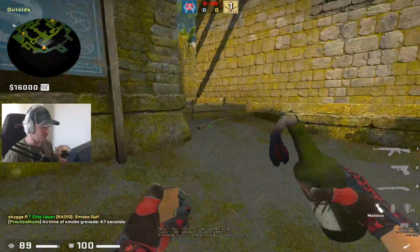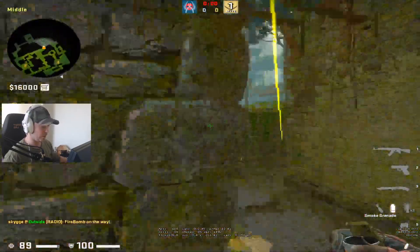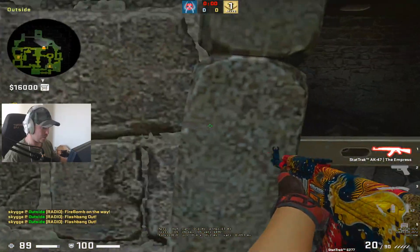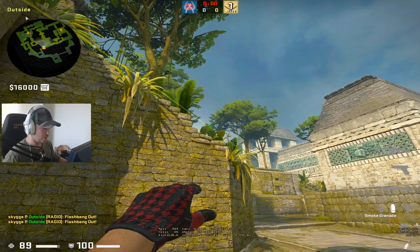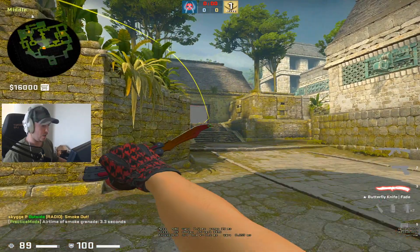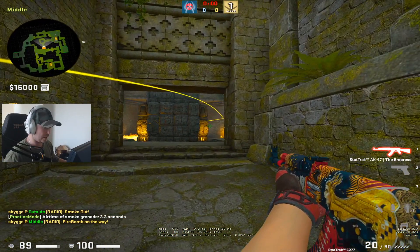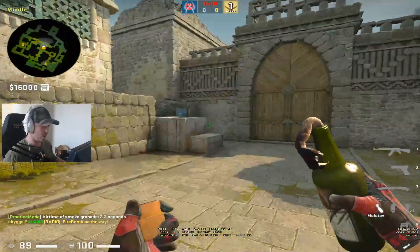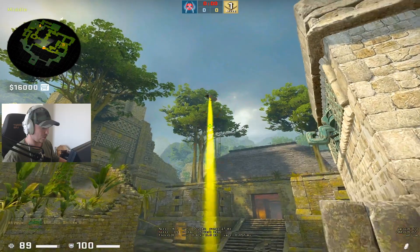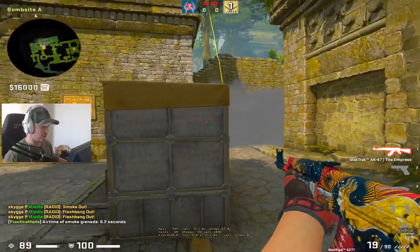Another way most pros are using right now to retake mid is aiming at the shadow, doing a jump run one step and jump throw — then you have the molo. You can throw a bounce flash or flash over to clear that part. When you get to this position, you can smoke window by going into this spot to the left of this leaf and then you have the window smoke. A split is pretty easy to do: have a guy do this smoke at the top of this line, then flash over twice while three guys are running out — the smoke blocks from CT.